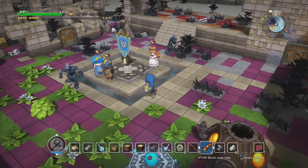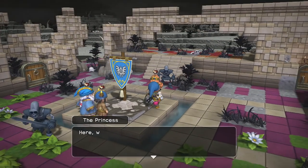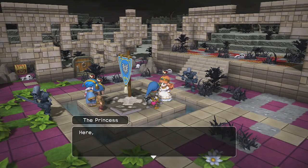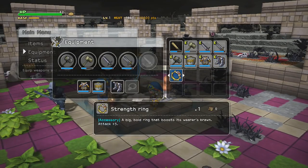Anyways, we have some people here. First person's first. Hello, princess. Well, it's mostly back — that side of the town is still kind of gray. Ooh, strength ring! That's actually a pretty good accessory — plus five attack.